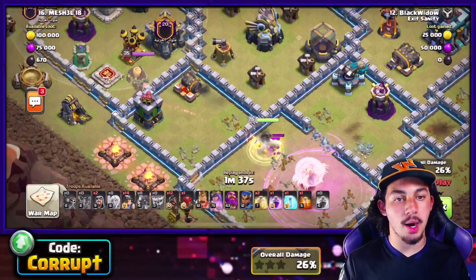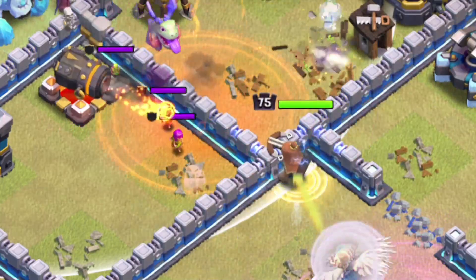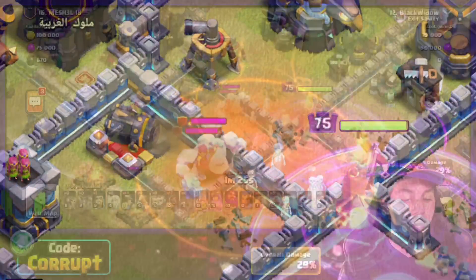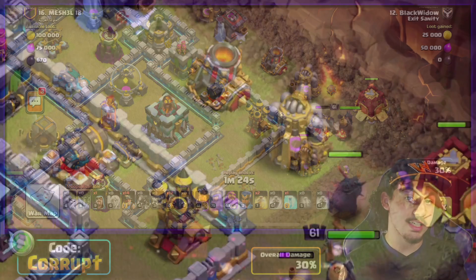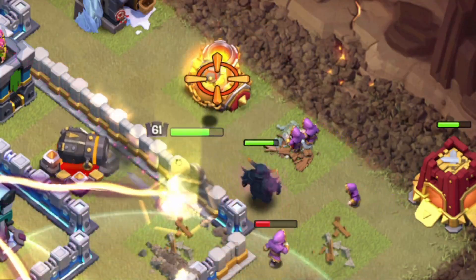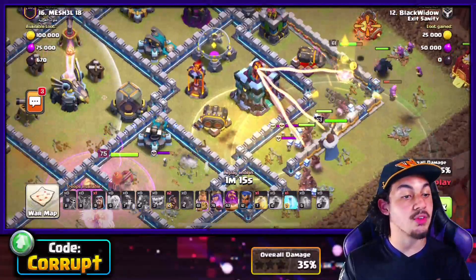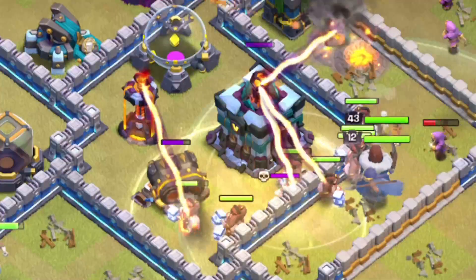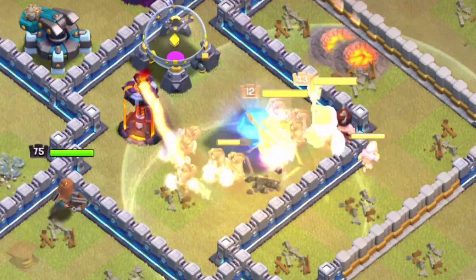To lure out the CC, get your Queen to step up to the Builder Hut, which lures out the enemy CC — take it down with the Poison and use the Rage Spell to get through. Then drop in your Siege Barrack and Barbarian King to create the funnel, making it simple for your Miners and Hog Riders. Start sending everything in.